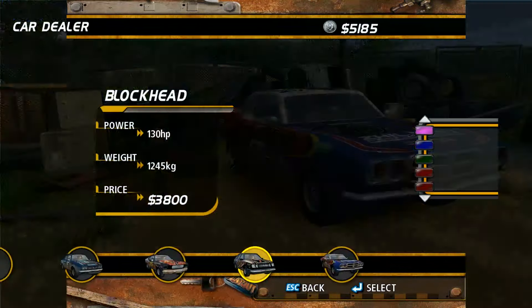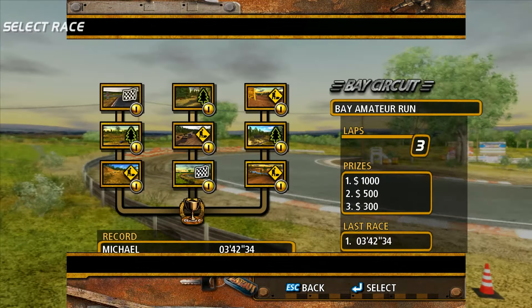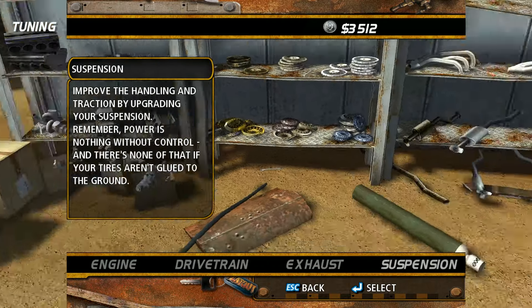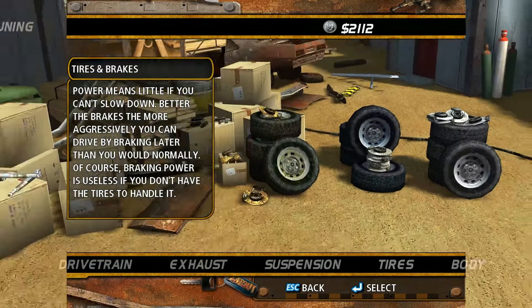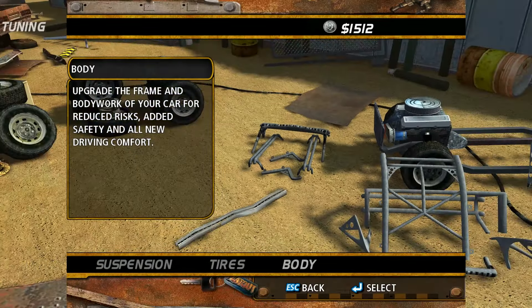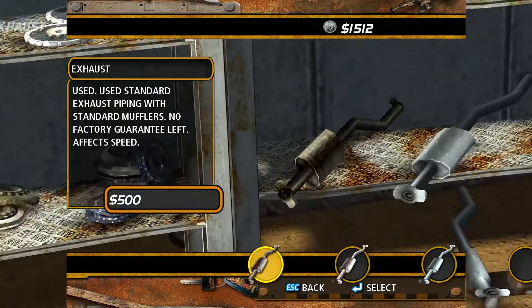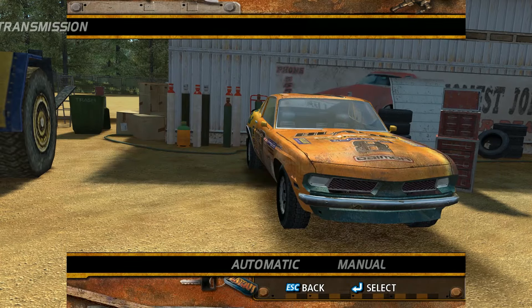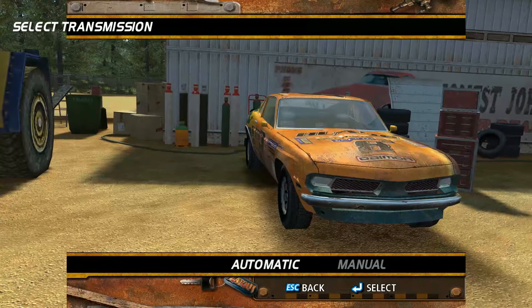In the career mode you start by purchasing a vehicle, then you can begin racing. You earn money for finishing in the top three positions, and that money can be spent on new vehicles or upgrades to your vehicle's engine, drive train, exhaust, suspension, tires, and body. The career is made up of three classes, two of which need to be unlocked, and each class has its own set of tracks and vehicles. The one thing I don't like is that when you buy a new vehicle you are forced to sell your old one — you can't build up a collection of cars, which I think is really stupid.